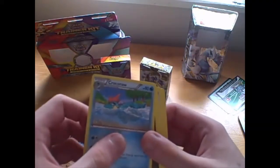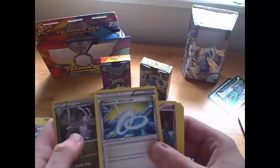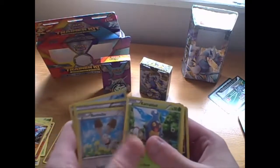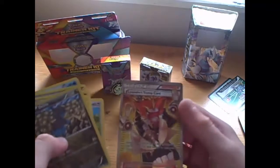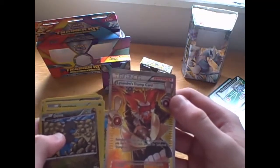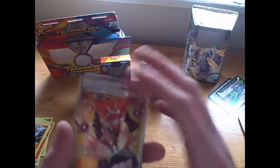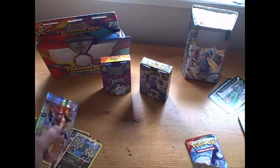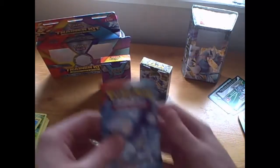So we have Croconaw, Sliggoo, Manectric Spirit Link, Zubat, Bunnelby, Karrablast, Joltik, and the Reverse is a Druddigon. And we got a Full Art Lysandre's Trump Card — oh wow, that is so awesome, we got a rare Full Art!